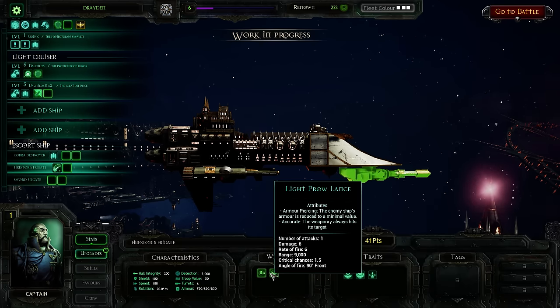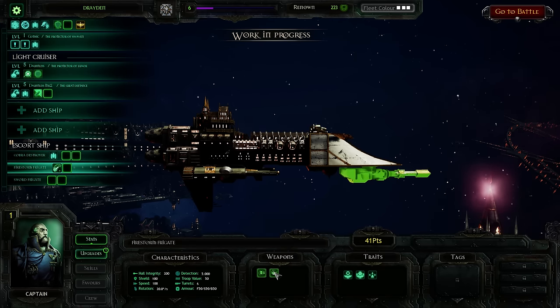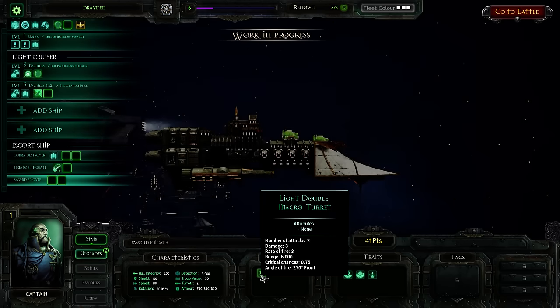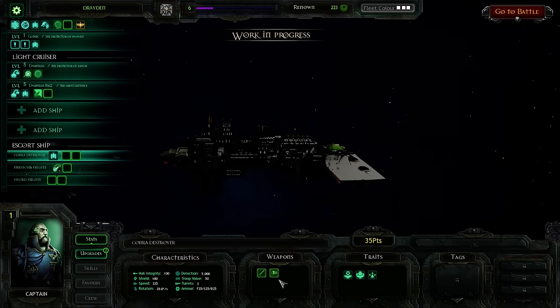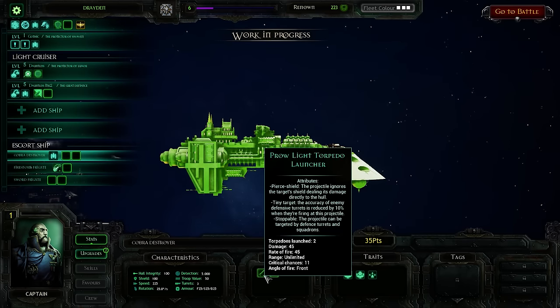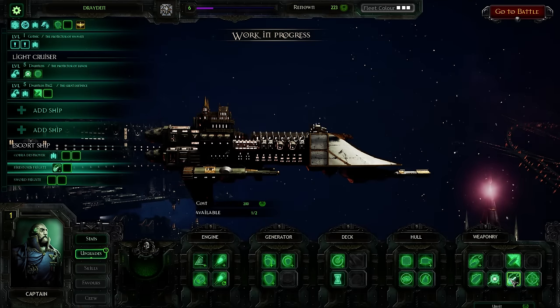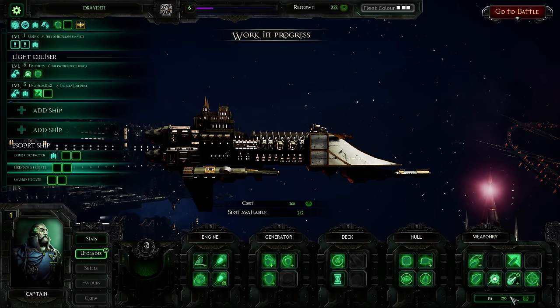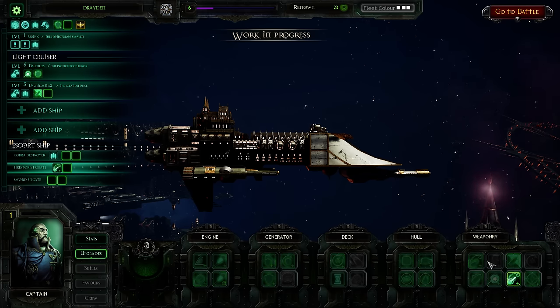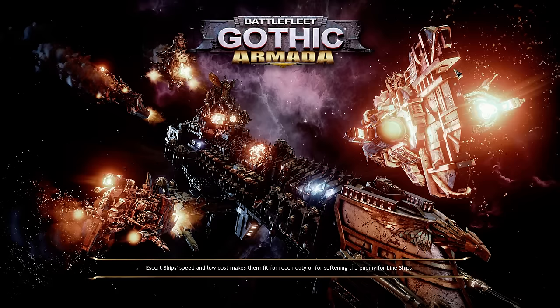How many macro cannons do you have? You've got one double macro turret — a light one. What about my Cobra destroyer? I could probably bring you instead. You've got a light macro turret and your torpedo launcher. I think I will upgrade you. I'm going to focus on your lance in the very front. All fitted. Hopefully in my next battle this won't take a lot of damage — otherwise that could be big trouble for me.